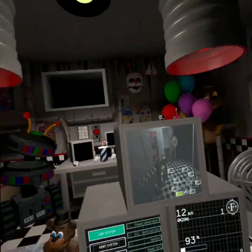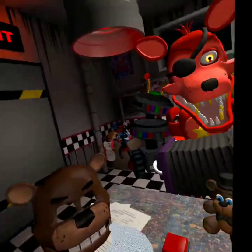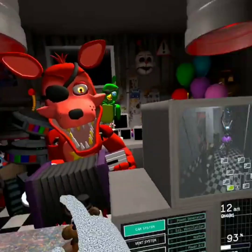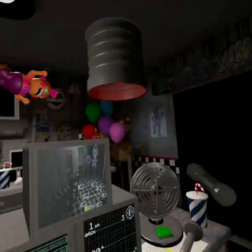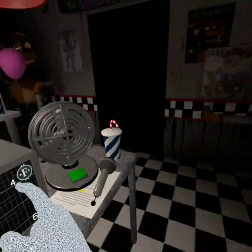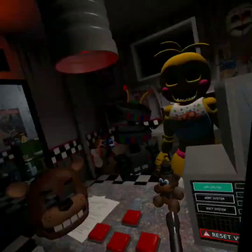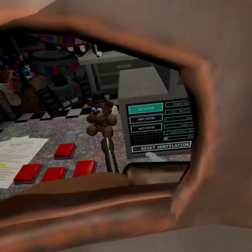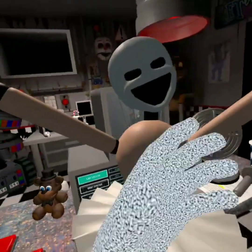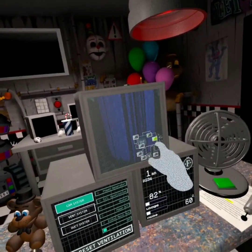Oh god — put the mask on. Phantom Freddy. Ballora is easy, I just gotta hear where she's coming from. She's coming from the left. Oh god — put the mask on. What the heck? Didi, no! Oh, this just got a lot harder. Open that. Freddy's not here yet. Didi just added a new character — oh god, Toy Chica again. You just go away please. Reset ventilation. Phantom Freddy's popping up. She just added the mini Rena — okay, that shouldn't be that hard. Let's check cameras just in case.